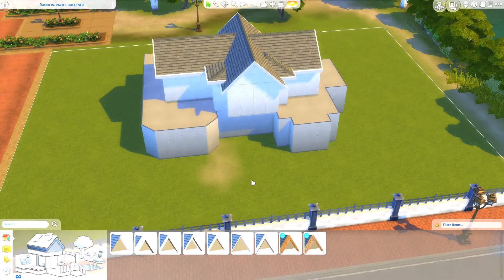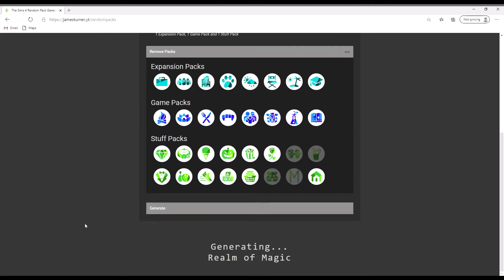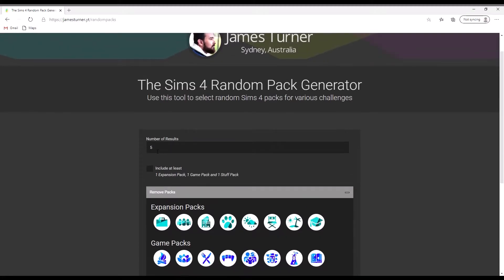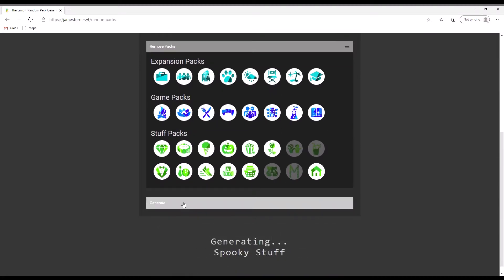I'm using this pack generator by James Turner for challenges like this. I've removed the four stuff packs I don't have, so I have everything else. I pressed generate and got 'Get Together' — that's actually an expansion pack with stuff I can use to build with.